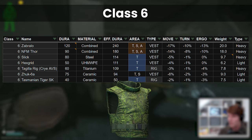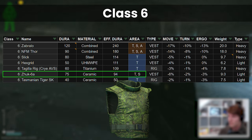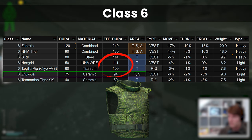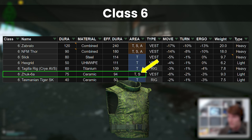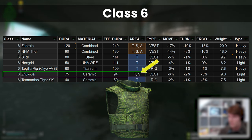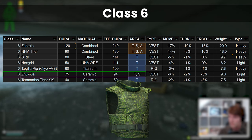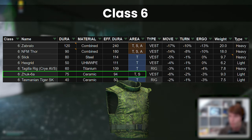Despite being the second worst from a durability perspective, the Juxt 6A is actually a decent armour. The protection is not that much lower than a Slick, Hex, or Tegilla, again with similar debuffs, but it's the only Class 6 vest that comes with stomach but without arms protection. It's unfortunate that there isn't a more consistent way to get it, as it repairs terribly given the ceramic material type, so even if you do find one, it will probably only last a couple of raids at most as it takes damage.